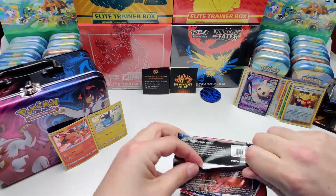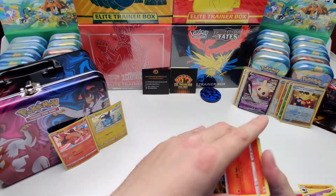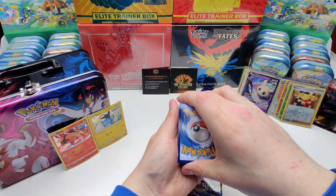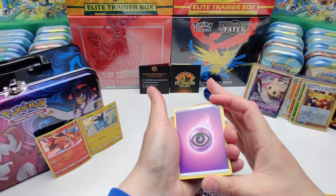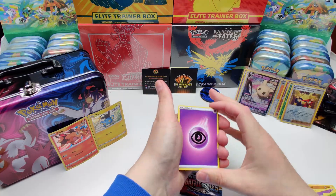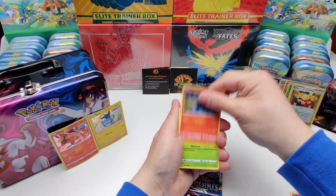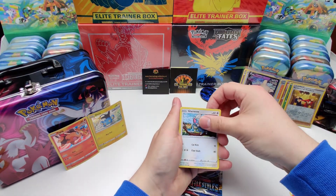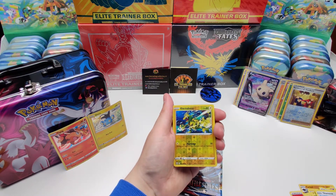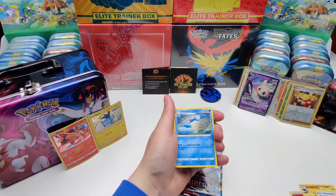Pack six — let's go. Psychic energy, Weepinbell, Experience Share, Burmy, Selenide, Bellsprout, Monferno, Yamper, Glameow, Electabuzz. Reverse holo — nice. I'm very happy with this card, I like the artwork of him. And the rare card is Jellicent Sand — oh, hello.